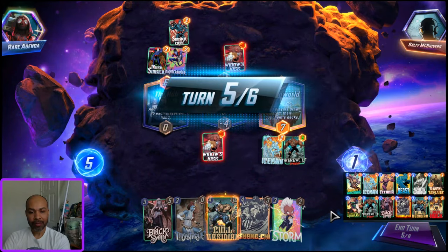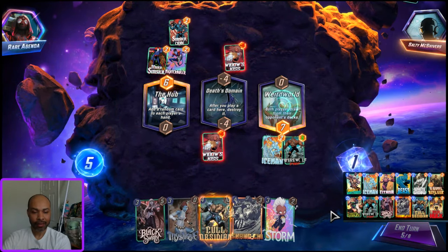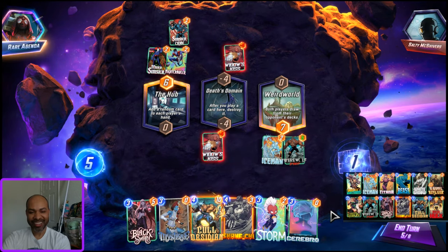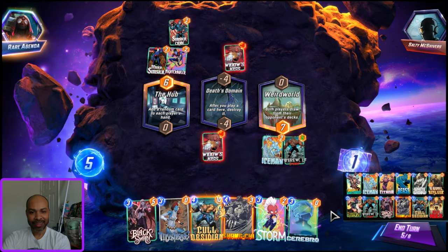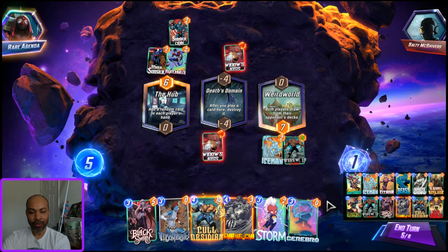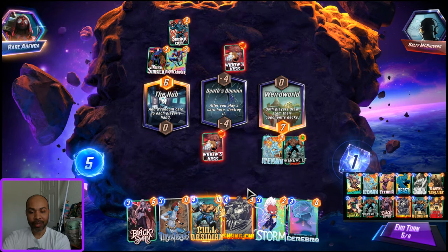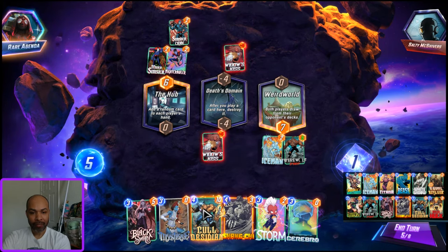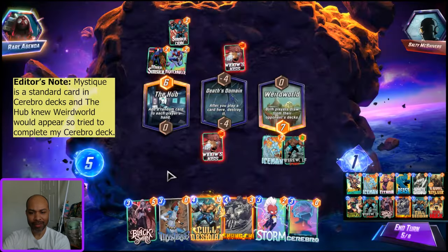They got my Red Hulk. I got their Cerebro — that is funny. I really don't want priority here. We know they don't have Sean; I have my Sean in hand. Is this Thermostique or the Hub? That's funny.